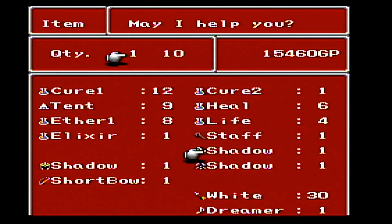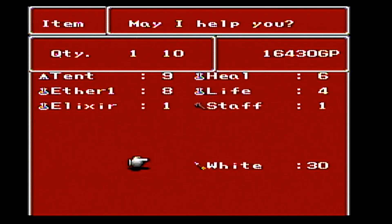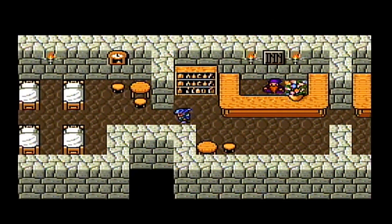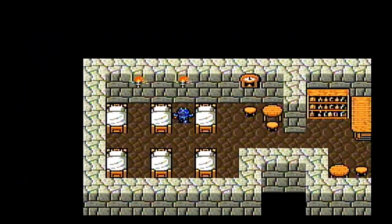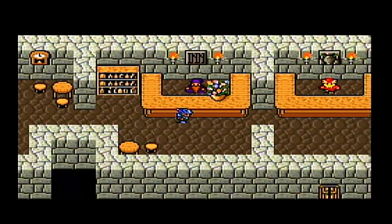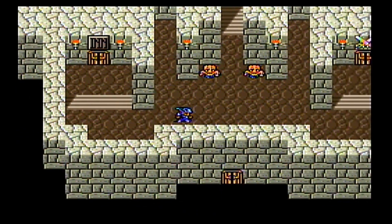We're going to sell a bunch of stuff we don't need anymore — that shadow gear is obsolete, the dreamer heart is obsolete, the bow is obsolete. We're actually going to be losing Lily and Georgie soon, so you could de-equip them and sell their stuff. I'm not going to do that though — the money isn't so tight that we need to do it. We've been fighting everything we come across so we have more than enough money to get what we need.